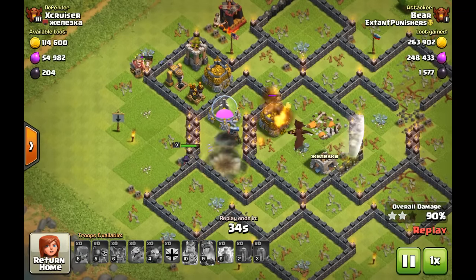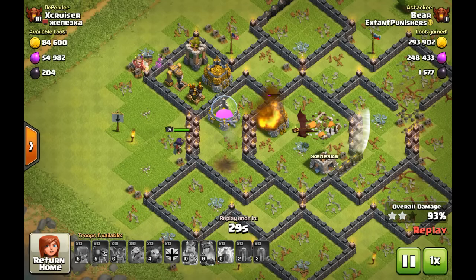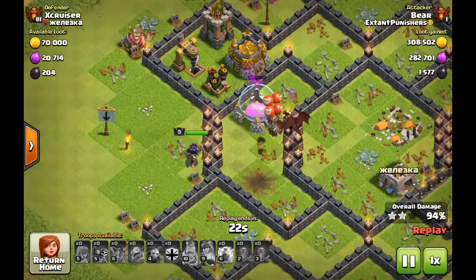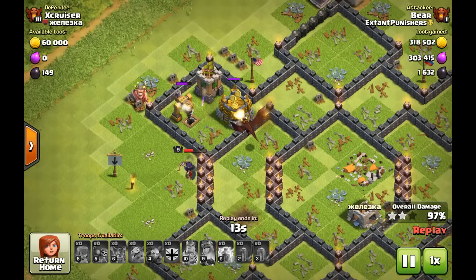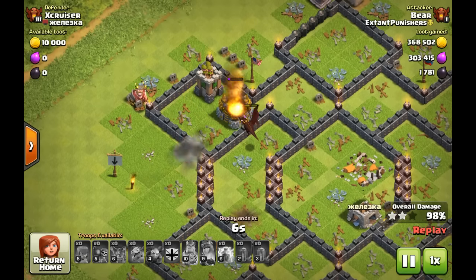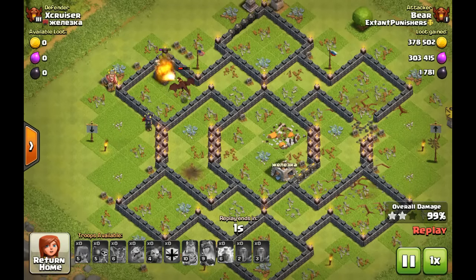Really happy about this attack. As you can see it's wrapping up — that Air Sweeper was really scaring me. I didn't want my dragon to get pushed into a Giant Air Mine. But it all worked out; none of those were Giant Air Mines, and my dragon would be dead if that Air Defense wasn't upgrading. Sometimes you get luck of the draw on bases, and sometimes you just have to adapt and see what you can do. And that is a three-star right there.